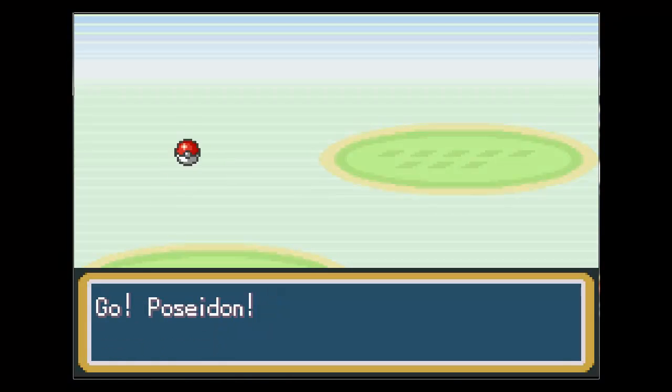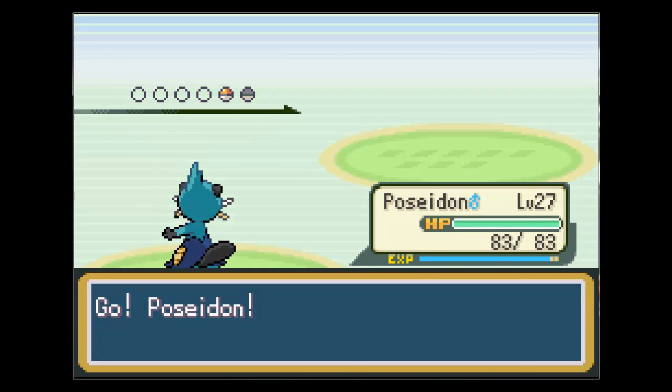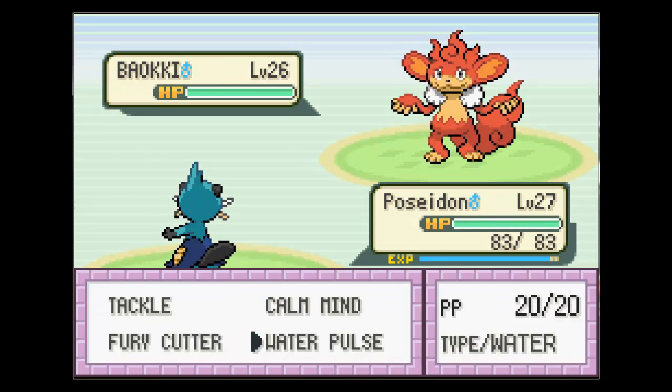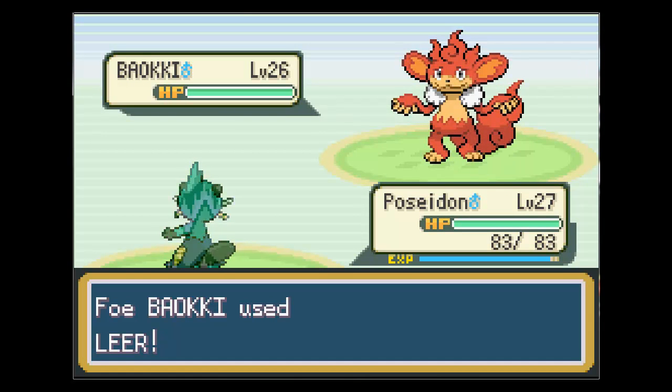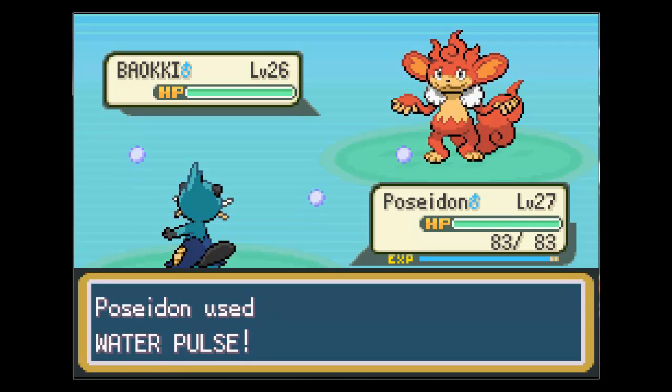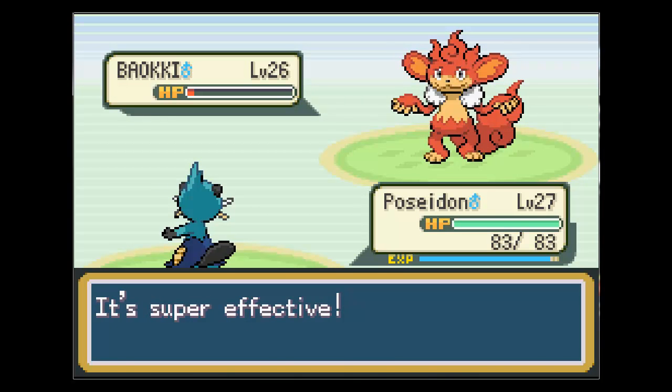I wish they didn't change the names because I actually know the names pretty well in the original Black and White - I was actually playing it this morning. It's level 26, but don't worry, Poseidon will gain a level and it'll be one step closer to evolving, which is very good.